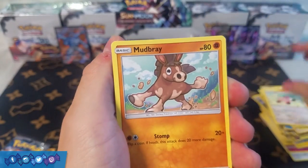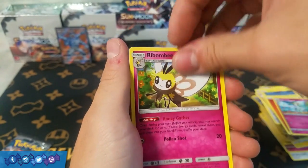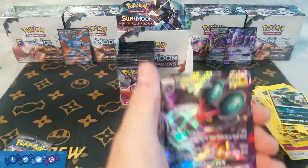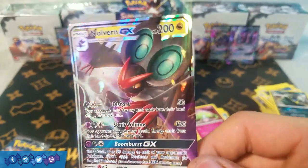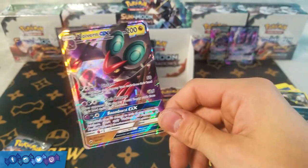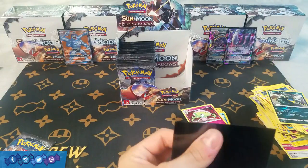Next pack: Stufful, Mudbray, Tynamo, Oddish, Duskull, Fire Energy, Curlia, Rabambi, Guzma — I think that's our second one so far — Alolan Grimer Reverse, and we do have another GX! We have Noivern GX, one of my favorites from the set for that Distort Attack for a Double Dragon Energy — it's a lock effect where you do 50 and lock your opponent's item cards. Definitely a very nice GX to get, much better than Machamp back there.